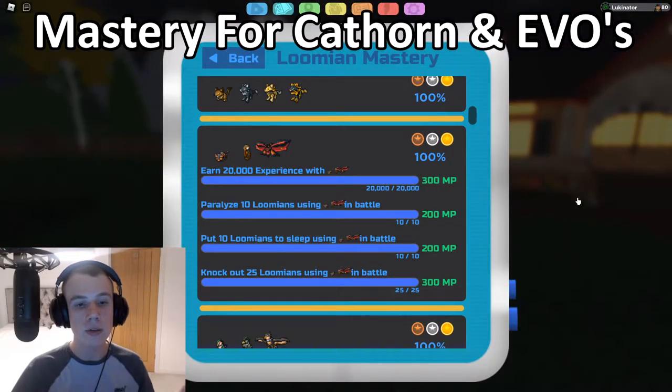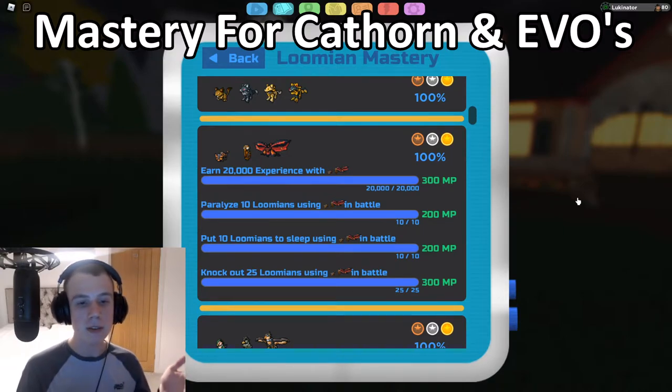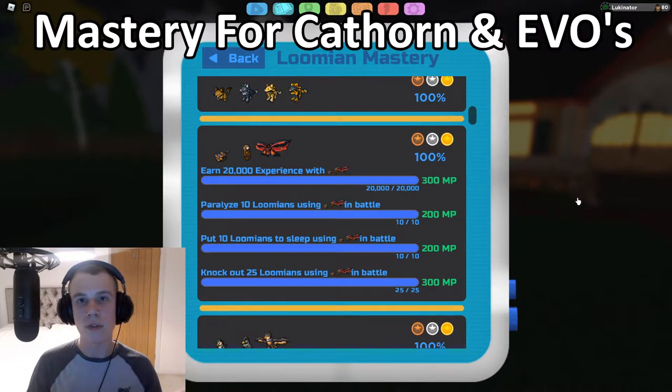For the final Sign-a-Moth task — knock out 25 Lumions using Sign-a-Moth or Bell — it's simple. Go to Route 8 by the repeatable trainer, get Sign-a-Moth to a high level with powerful moves, then go to a lower route like Route 1 and knock out 25 Lumions. And basically that is the simplest and quickest way to complete the Sign-a-Moth mastery.